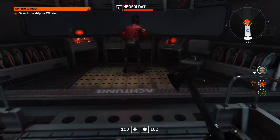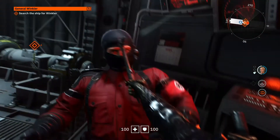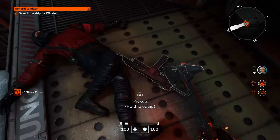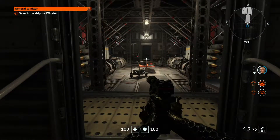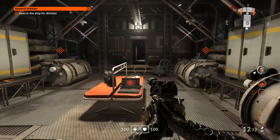Wolfenstein Youngblood is slightly different to the New Order and the New Colossus. This time, we don't play as William B.J. Blazkowicz, but we get to take on the Nazi forces as one of his twin daughters, set in 1980s Paris, set off to find their father. Being set in the 1980s, we get some new weapons as well as abilities. The game is co-op unlike previous installments, but it can be played solo.